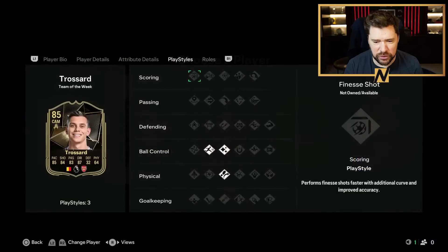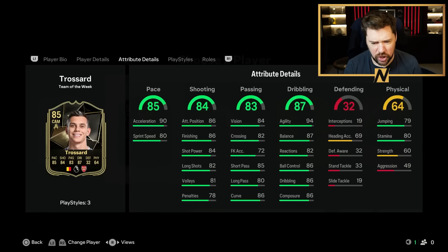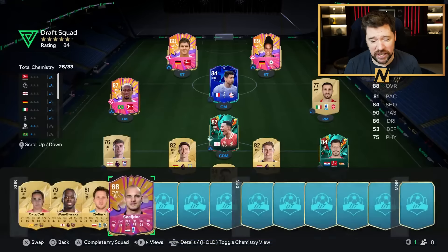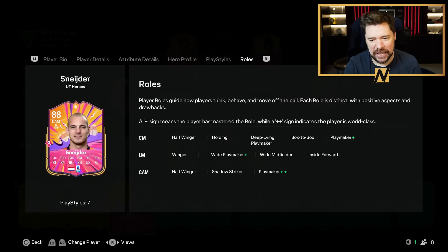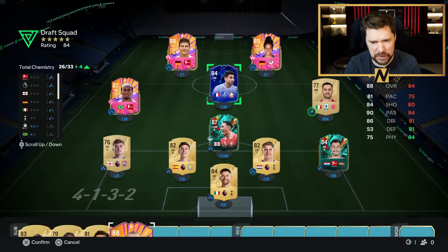This is the brand new Leander Trossard, which under normal circumstances I would take, no question about it. Four star, five star. Quality little card with some really good properties. We've used Verts before, but this Wesley Schneider, it has to be. Whip pass, long ball pass, ping pass, incisive pass, first touch, power shot, and set piece. He's got Playmaker Plus as a centre mid. He's got cracking stats, and he's got four star, five star as well. So in at centre mid, he goes.